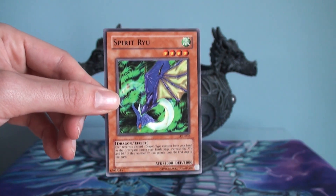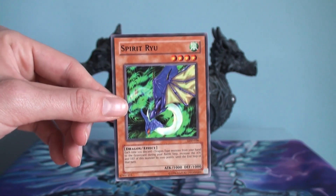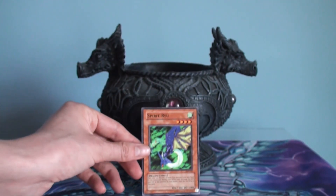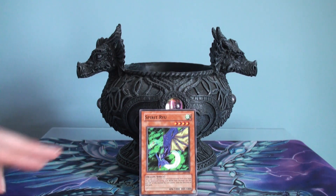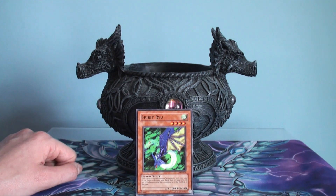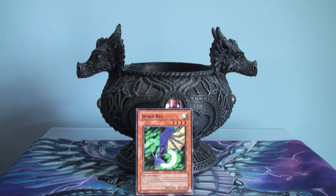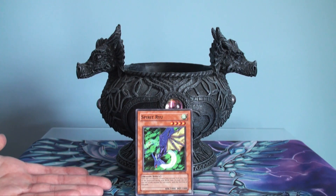He already comes with a thousand attack, so if your hand is loaded down with dragon monsters, you can pump him up, and depending on what your opponent has on the field or how many life points they have left, you can go in for game. Even in Duel Links I've done it a couple of times — I think the highest I got my Spirit Ryu was maybe five or six thousand, but the highest was seven thousand. There was very little my opponent could do against that kind of attack power.